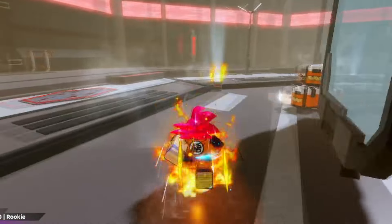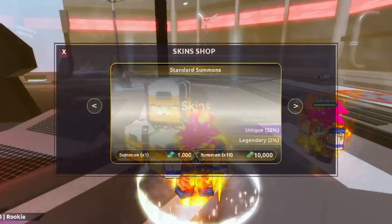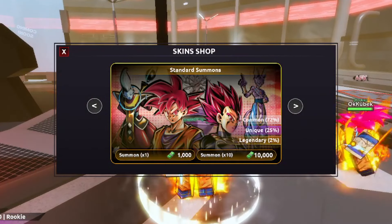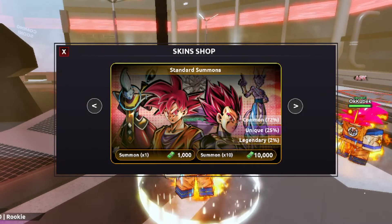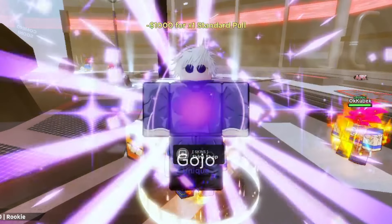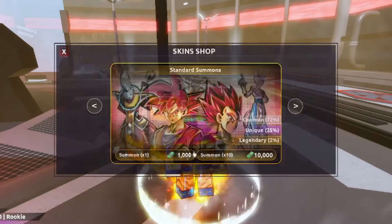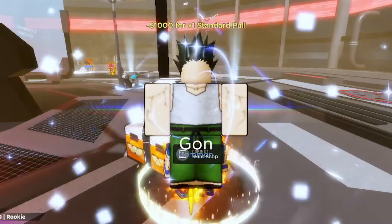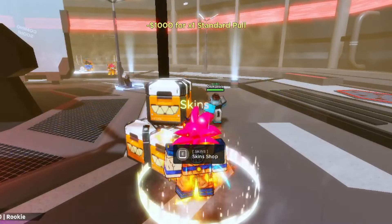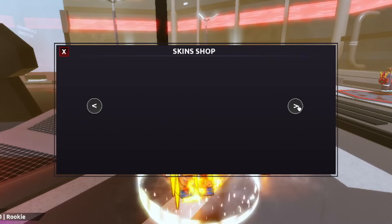Let's see what kind of skins they have — let's check out the skin shop. We got standard summons for 1,000 and then we got this one for 10,000. Let's go for a standard summon — okay, we got a Gojo! Let's get some more. Oh, so these are standard but we can pick other ones. Let me press E and go for these.